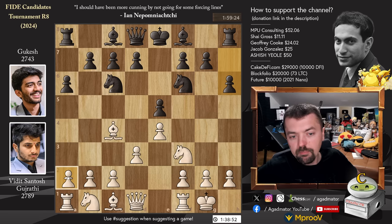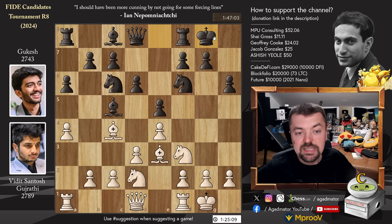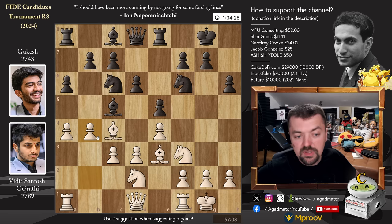Castles and pawn to h6, and it is already as of move 5 that we have a completely new game. Let's see how Vidit handles this new territory. Pawn to a4. Already after Gukesh played pawn to a6, Vidit took 20 minutes just to castle. You can see he's already down on the clock, whereas Gukesh hasn't even spent a minute. Pawn to a4, we have bishop to c5, and now bishop to e3, offering a trade of dark square bishops.